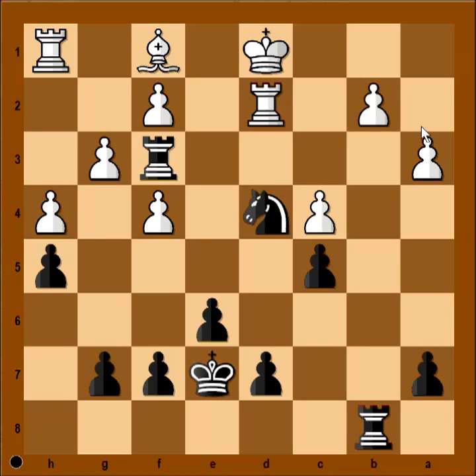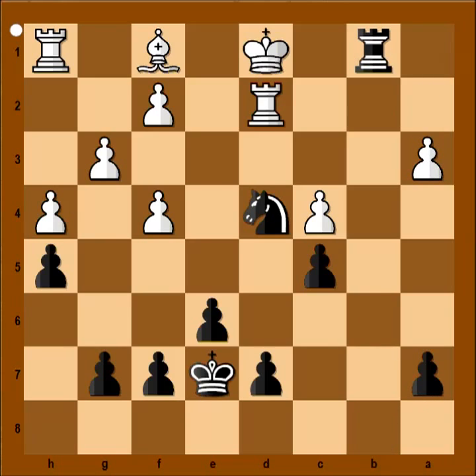Ready? The winning move is rook takes pawn on a3, and white resigned in view of this continuation: pawn takes rook, rook to b1 check, mate. This was a game in which the black knight was much stronger than the bishop.